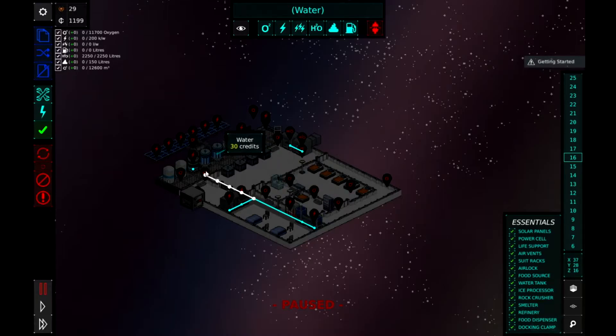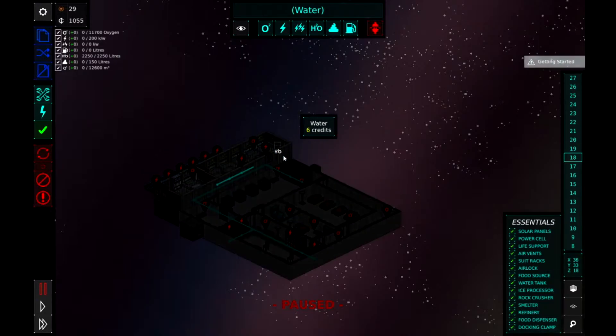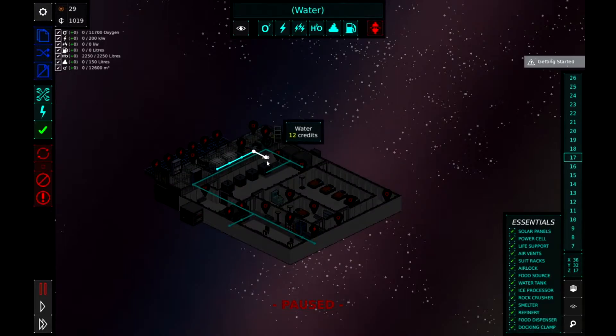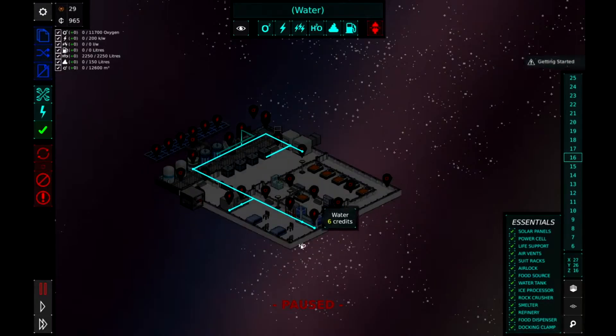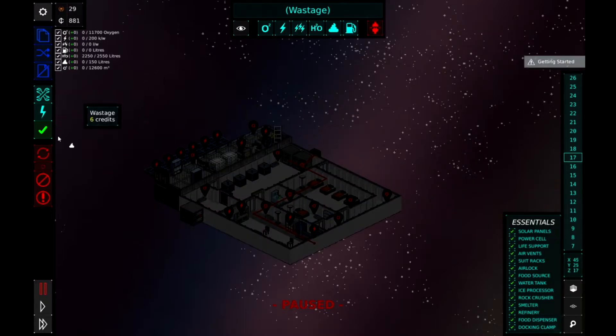Now H2O - we need that going to the life support machine all the way across, and these need to go down as well. H2O and waste - the kitchen also needs to be connected up to waste. Nice and simple. Everything should be done so let's press play.